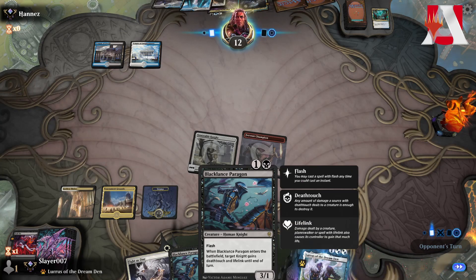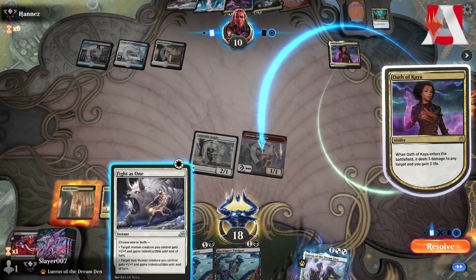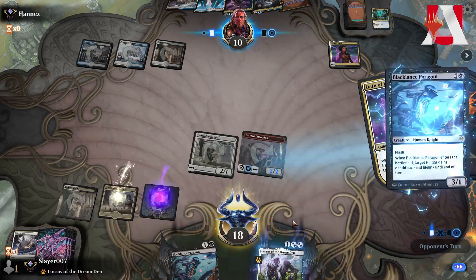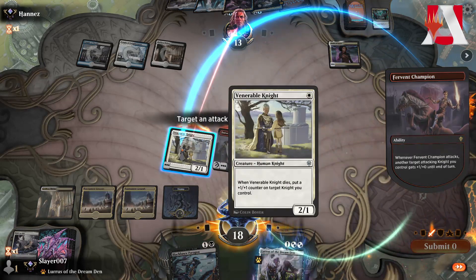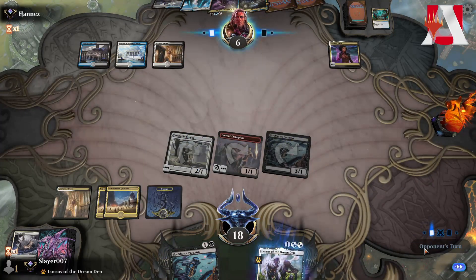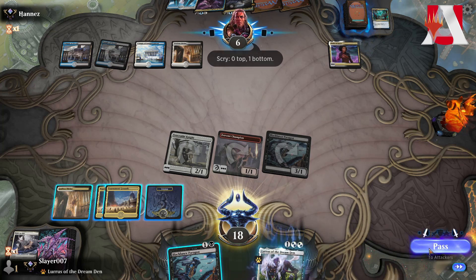We flash in Black Lance Paragon to get more stuff on the battlefield. They play Death's Chosen with lifelink, trying to kill something. They target the Fervent Champion, so we use Fight as One to give it indestructible, then play the Black Lance Paragon. They gain 3 — not bad. We attack with everything, opponent goes down to 6. If they don't find a board wipe now, that's game. They tap Temple of Deceit — might have another Oath of Kaya, but that's not going to do it.